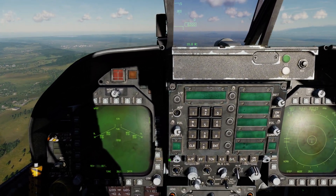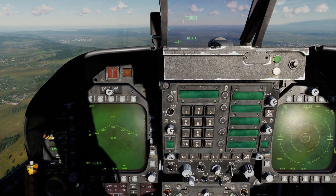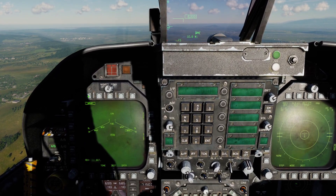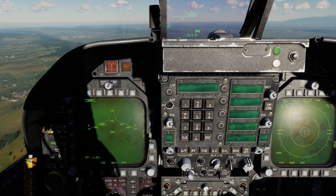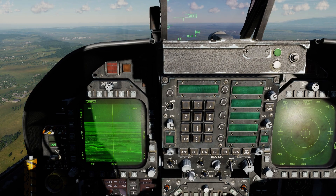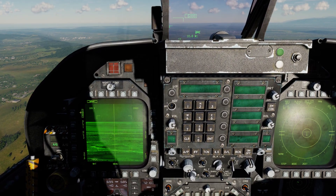To get started, we'll go ahead and select air-to-ground master mode. Here on the left DDI we can see we have four Mavericks. We'll go ahead and select them — you can step through the different stations if you wish — and selecting again brings us to the Maverick format page. We can see the Maverick selected on station 3.